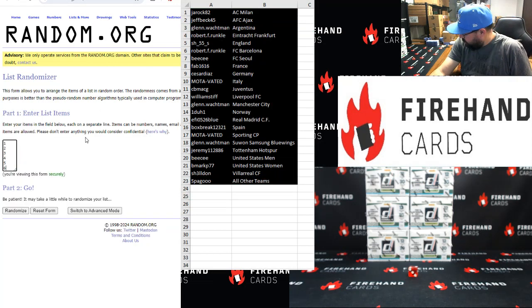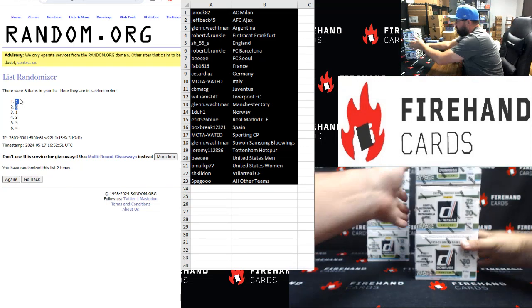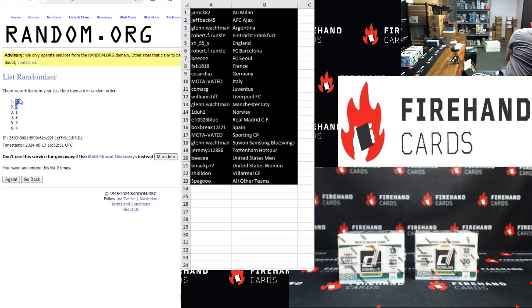Top two boxes after a click two — once, twice. Two and six is the middle box and left, bottom box and right. Bottom box, middle box. We'll put these aside for breaks five and six.